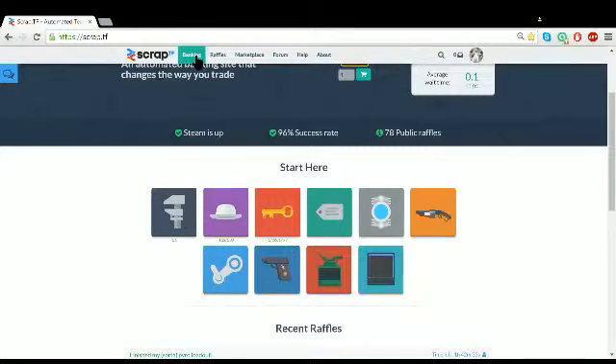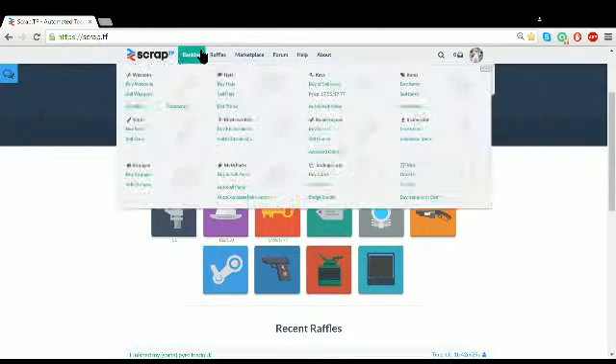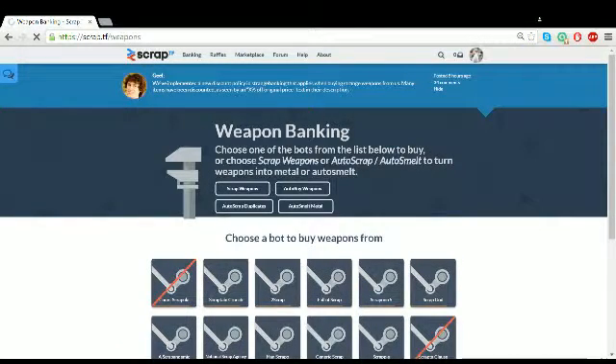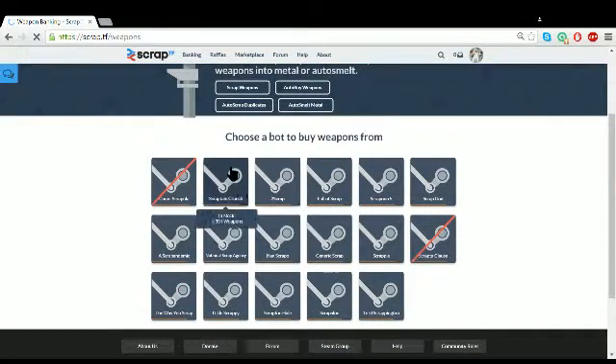After that, you click on this little banking thing. You can find this out yourself if you want. You click on buy weapons. Then all I do is choose a bot — I'm going to choose Scraption Crunch, or whatever.